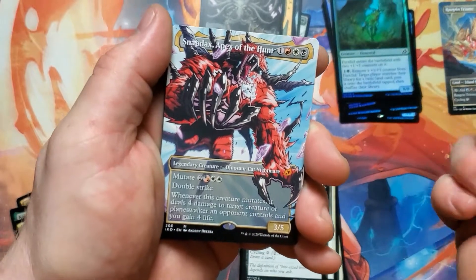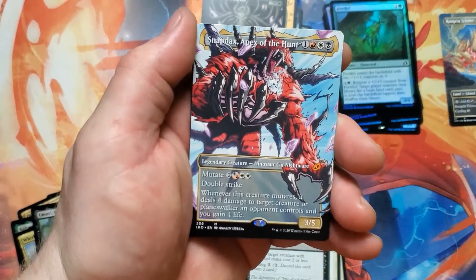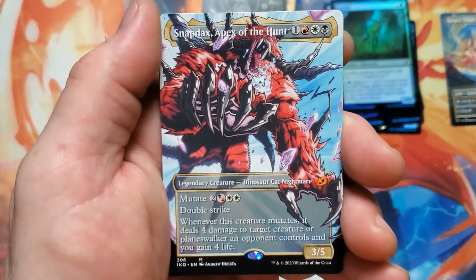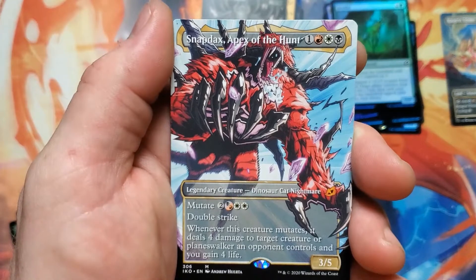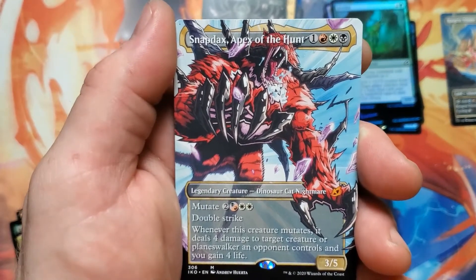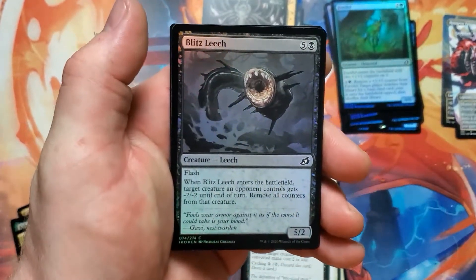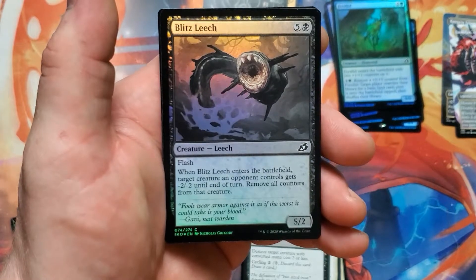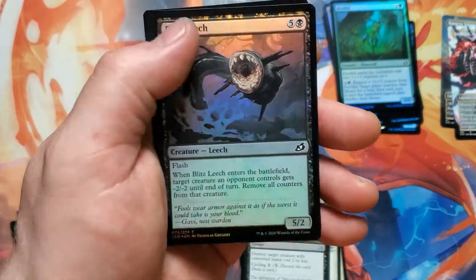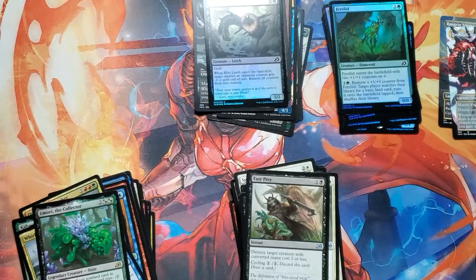Oh wait — I don't have this one! I thought it was a Gemrazer for a sec — heck yeah! Snapdax — Snapdax, brought to you in part by something. I feel like this is right up my alley. An expensive leech — well, it does a lot of stuff, but I'm definitely not crafty enough to put that bad boy out there.